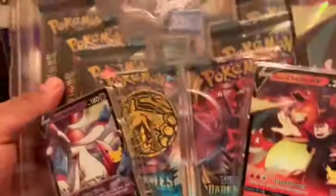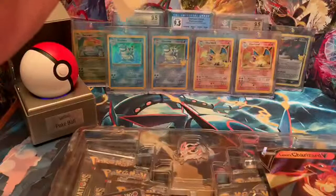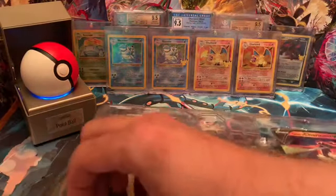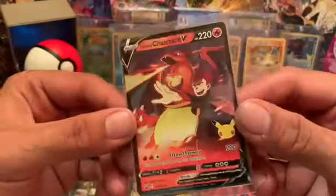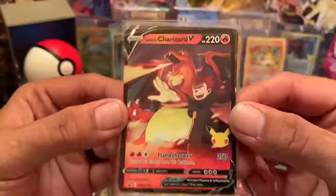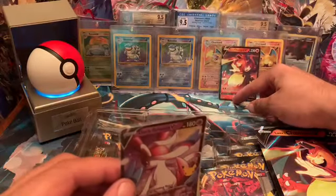Let's go on and jump up in here. I normally don't show these, but pretty cool. Let's go on and open this up. Make sure you leave a like and subscribe. Lance's Charizard - 200 damage. That's like straight knockout power. Not bad at all. Put it with the rest of the Charizards.